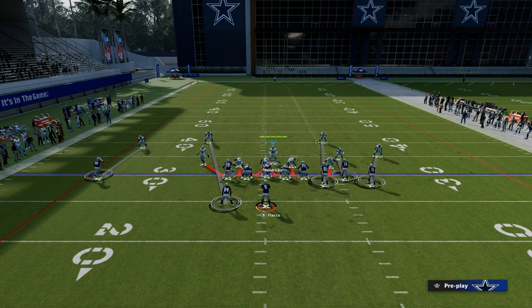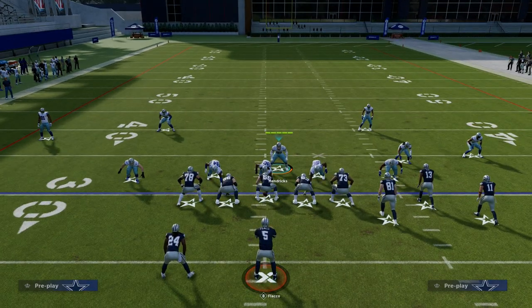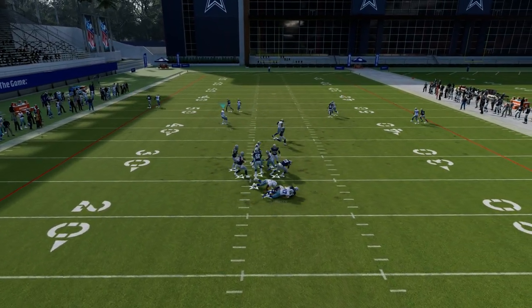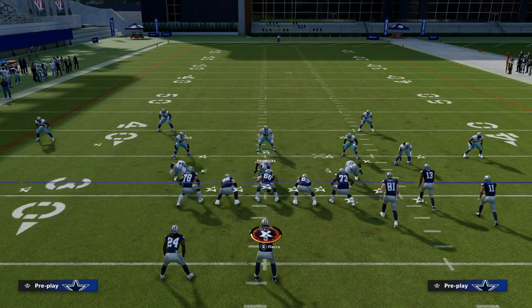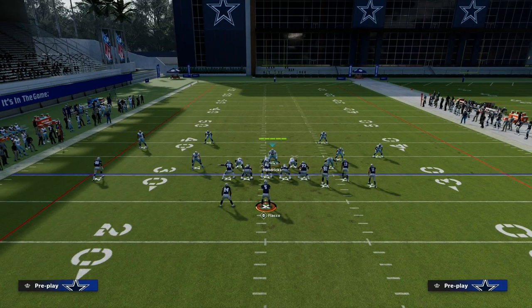Let's go down to 3-3 Cub and check that blitz real quick. I think this is personally going to be the meta right here — as you see, super clean pressure off of the edge every single time. I've got a full ebook on this and we're actually going to be updating it this week, so make sure you're in the Patreon for that.